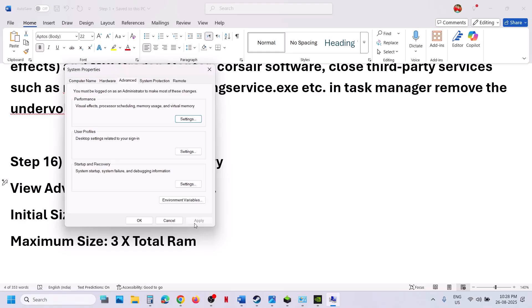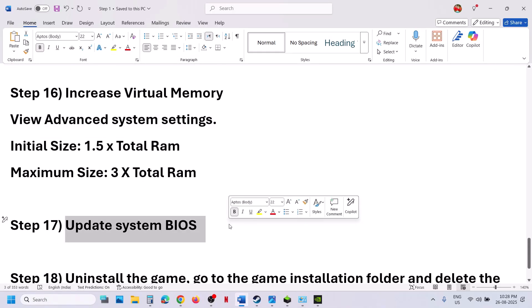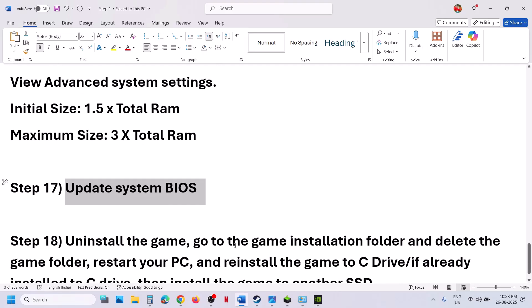The next step is to update the BIOS. Go to your system manufacturer's website and select your model number. For laptop users, make sure the battery is more than 10% charged and the AC adapter (charger) is connected when you update the BIOS. After the BIOS update, launch the game and check.